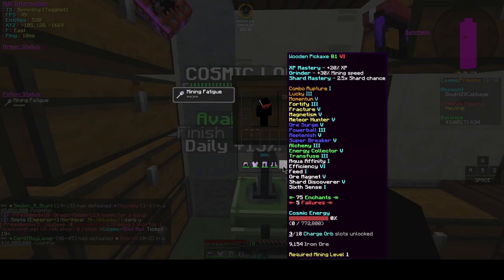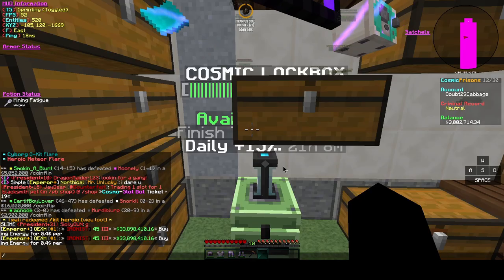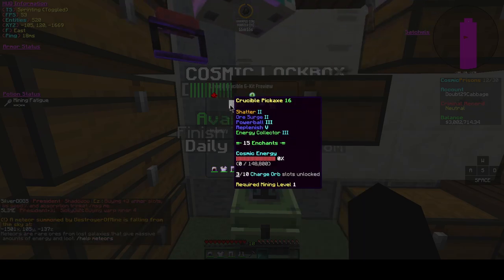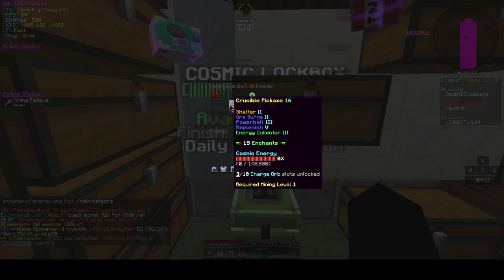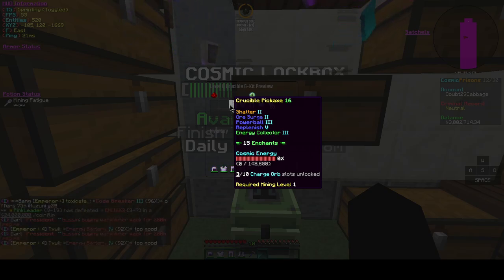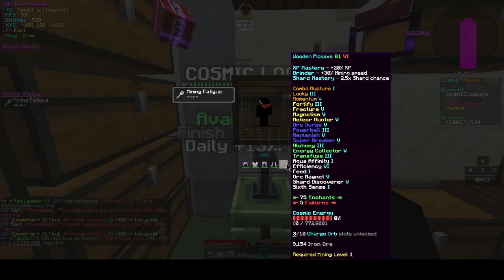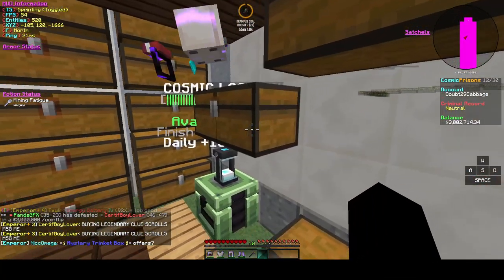You might also want to get Efficiency 6. This is really easy to obtain through the max level Crucible G-kit. It's not too expensive, but later in the map it does get more expensive. Early map it's probably like one or two slots to get the G-kits, and Efficiency 6 is also pretty cheap. Lucky 4s and others are a different story.